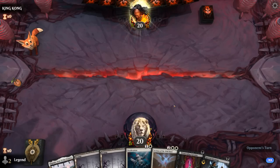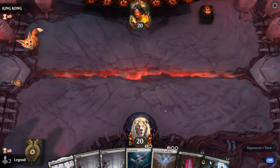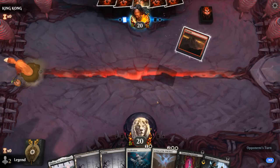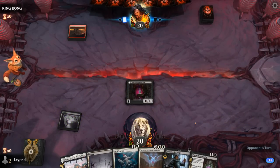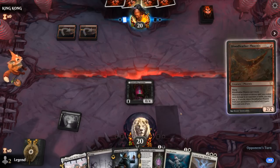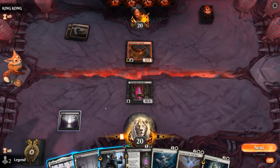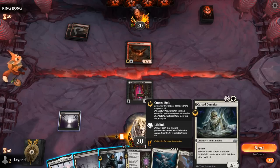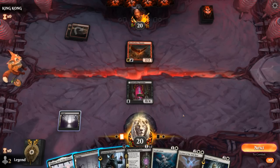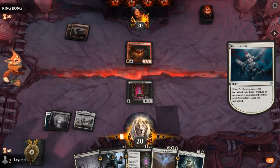We're on the draw — could play Curtains on turn 1, turn 2 Hexmage enchanting our Curtains, or just play Hexmage enchanting itself. Against a red aggro opponent, going for Curtains early makes more sense. Opponent plays a Bloodfeather Phoenix, which could eventually come back — exiling it with Ossification might be the better solution, or Witch's Vanity. We still need an extra white source for Archon, so let's just Ossification. Next turn we'll see if we want to transform Curtains or double spell.